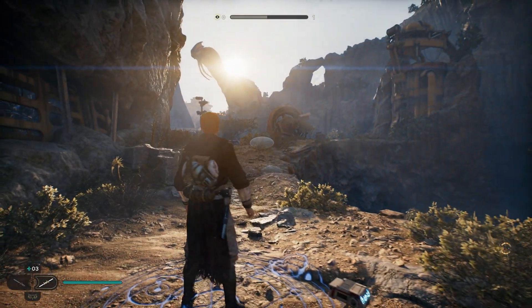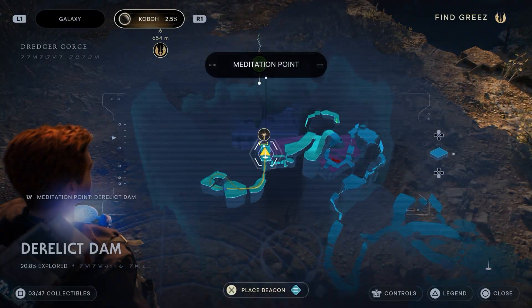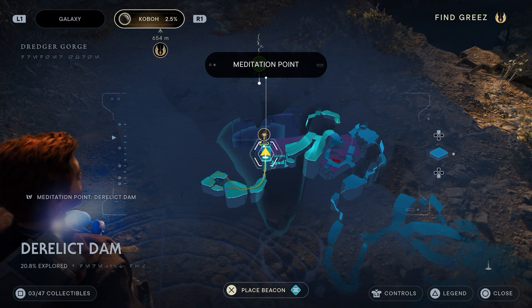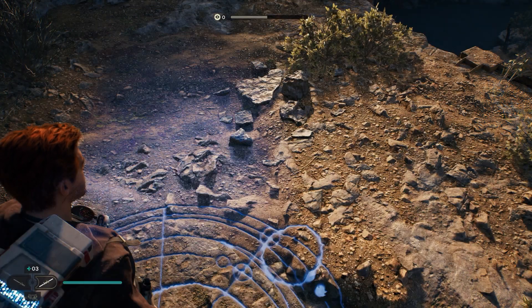It's very quick. All you have to do is follow the main story. You will arrive on Koboh and I think it's maybe the third point you reach — the third meditation point. Once you interact with it, it then unlocks fast travel.